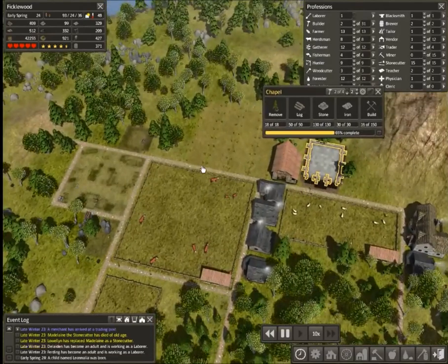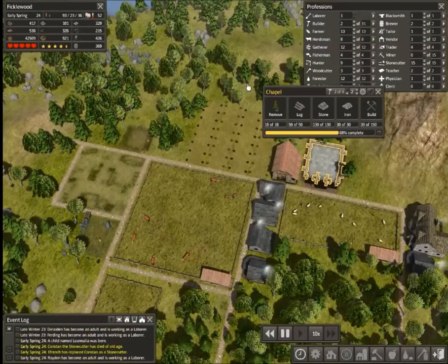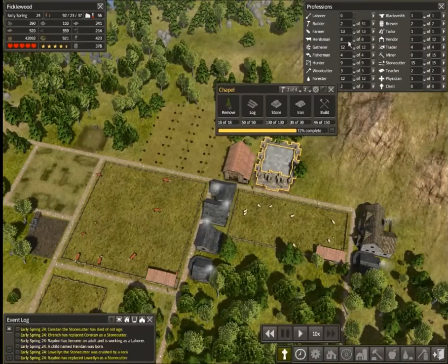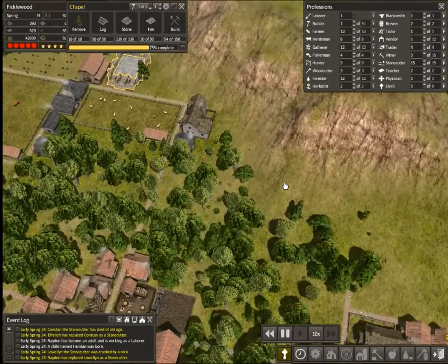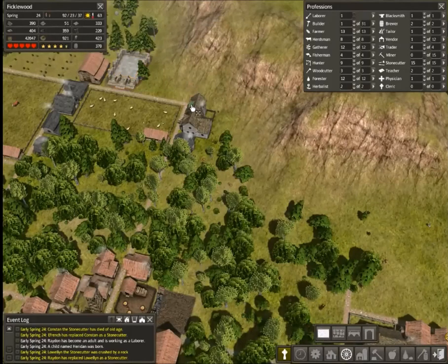Got our chapel building. In terms of the chapel, I saved it for this late for a reason. There's really not a lot of need, at least in Ficklewood, for chapels — if only because I have no real desire to build a cemetery, because it uses up a lot of stone and takes up a lot of space. And I see a lot of people running behind my thing here but I can't make a shortcut.